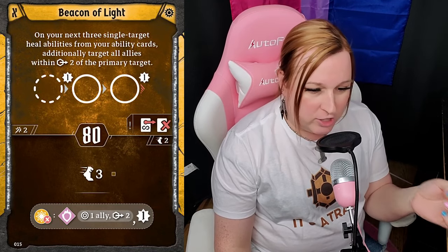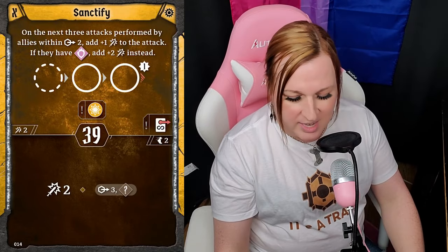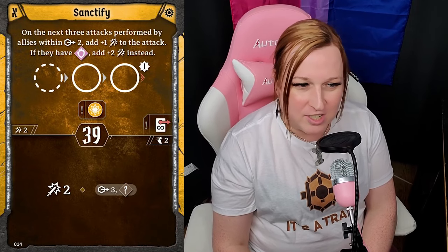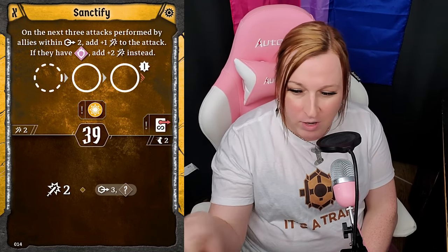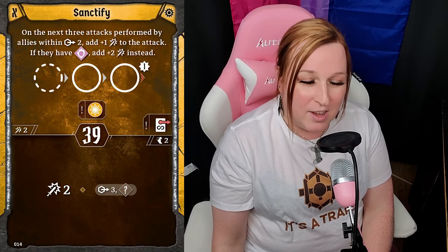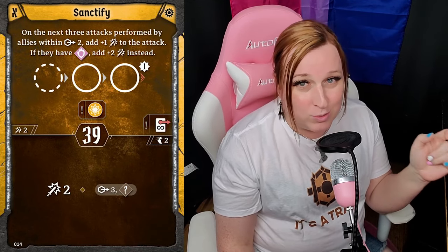The bottom is a move three, and if you consume light, you can turn that into a Ward on an ally within range two. Ward can block a couple of damage, so move three and potentially blocking damage is significant. This pairs really well with Sanctify — on the next three attacks that allies within range perform, they get plus one to the attack, or plus two if they're warded. If you ward them with this, they now get potentially higher attacks. This also gives you light when you put the aura into play. And if you don't want that, the bottom is an attack two muddle at range three — fantastic for a support role.